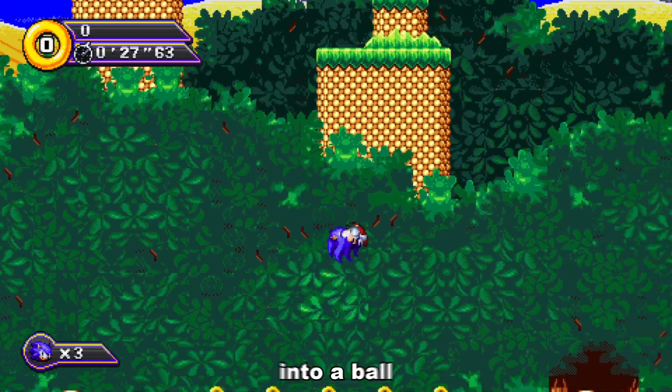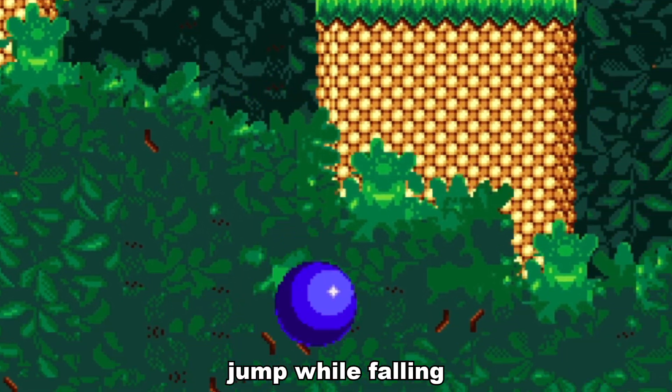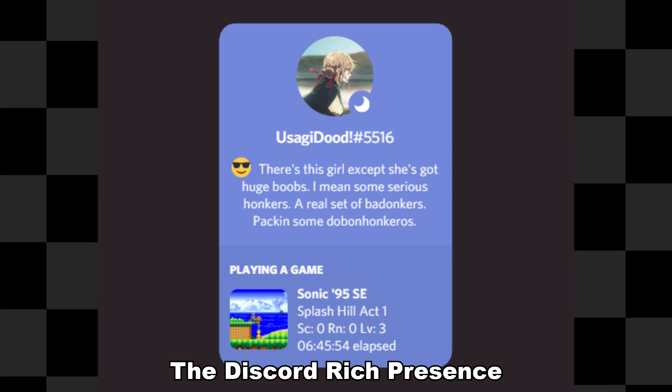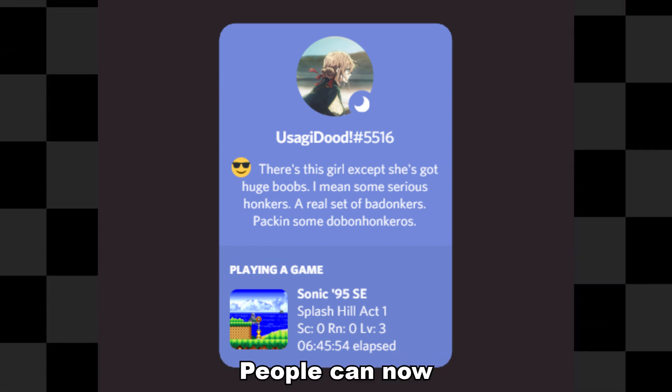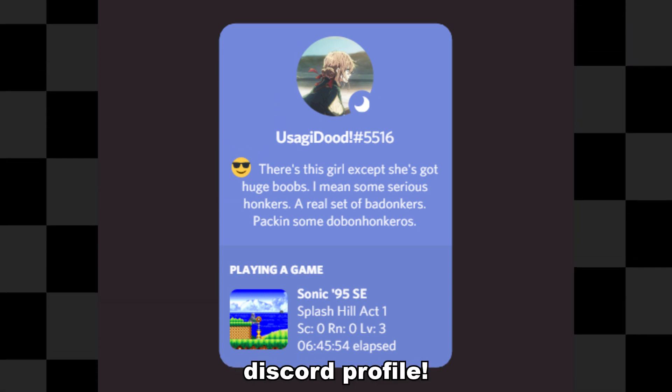He actually curls up into a ball if you press jump while falling now. The Discord rich presence extension made by Awab is back in business. People can now spy your gameplay by looking at your Discord profile.